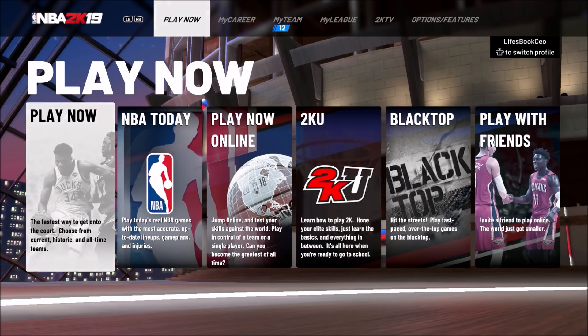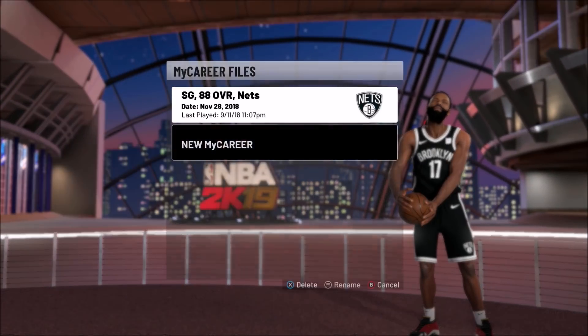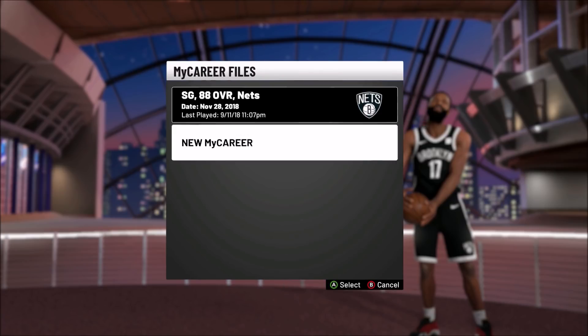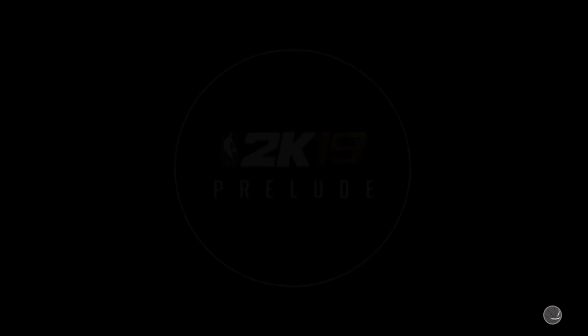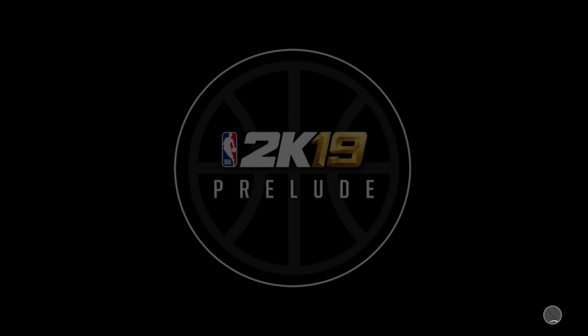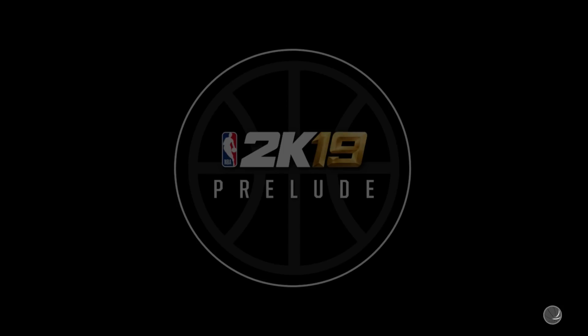Let's get into the VC glitch. Go over to MyCareer, hit Y to manage files, and create a new player. Go down to New MyCareer. Go through the prelude setup and make a point guard — it doesn't matter what type of point guard, just make a point guard.